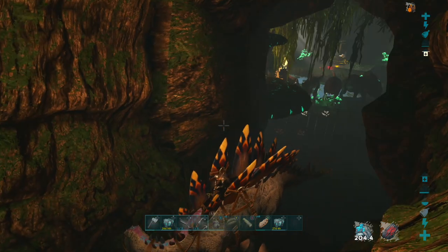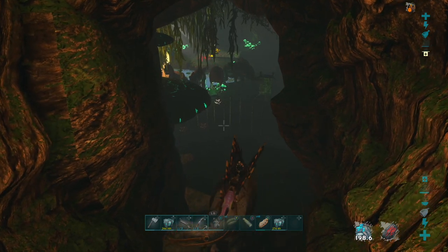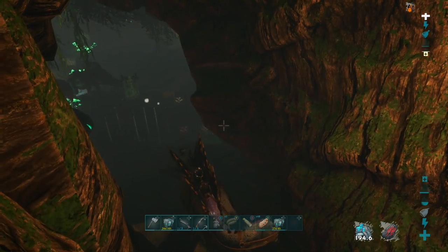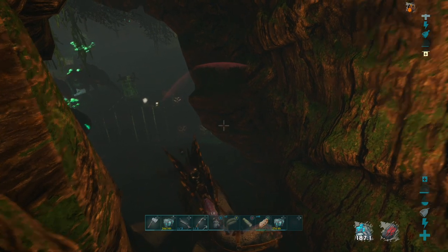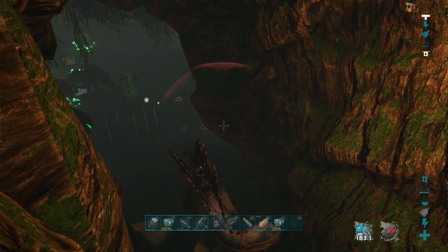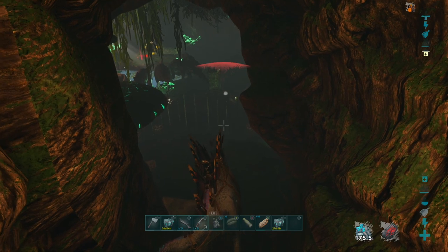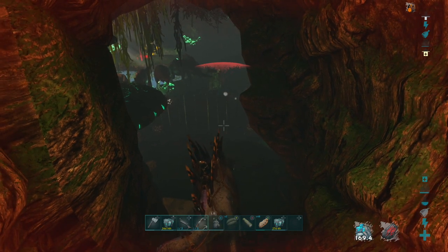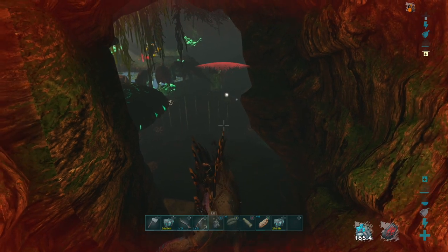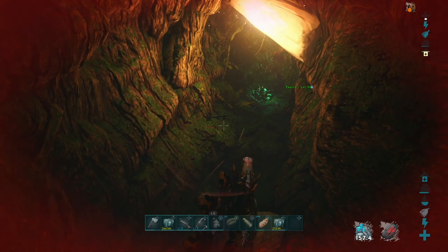We found these guys building in this cave next to our base here. We got to get these guys before they build up too big - they already got heavies, bunch of tanks and stuff. So we got to get these guys out of here before it's too late. Let's see how this Stego does - we got our new 40 armor Stego saddle going, so it's not getting chunked like before. Looks like a heavy and an auto turret.